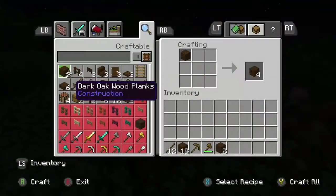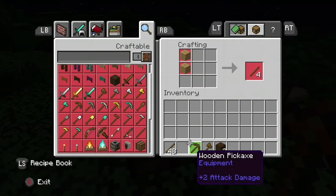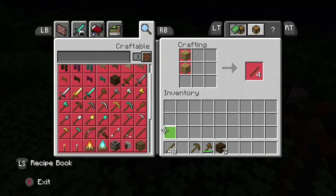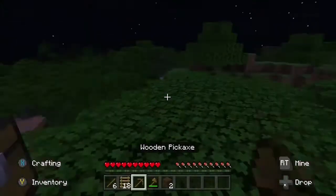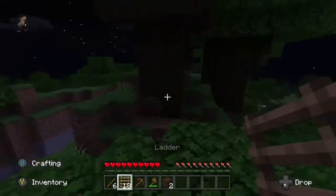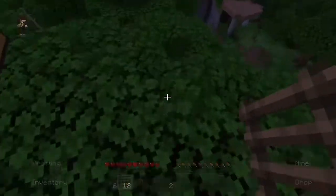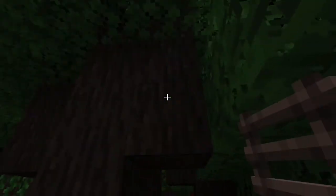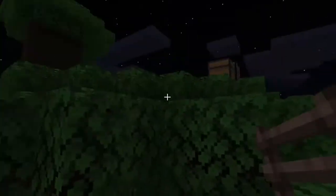Let's get more sticks. With that load of sticks we can make 18 ladders. That's a lot of ladders, but I suppose it's fine. We're going to try to make some kind of treehouse thing. Our things are up there — so they're there.